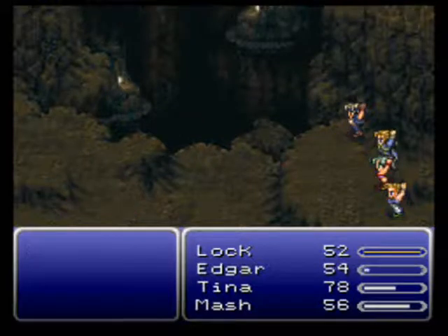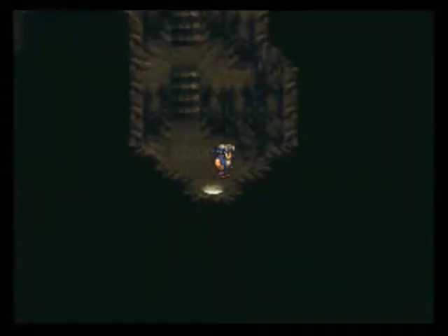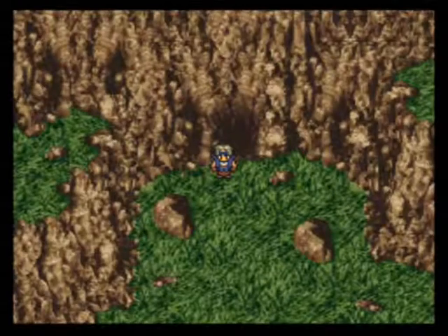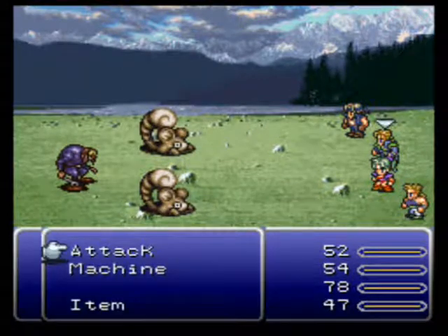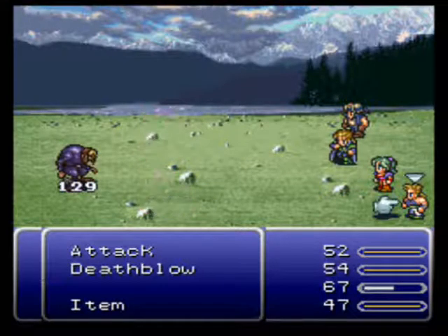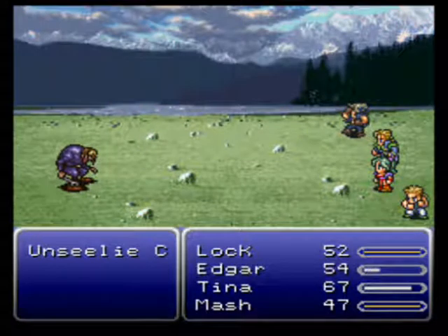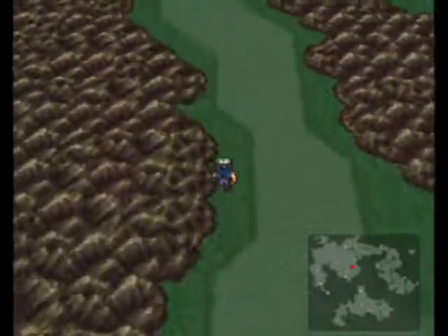Autocrossbow! 168 Gil found. Whoa, that was quick! We've seen these guys before — let's just take care of these idiots here. Autocrossbow! Uh-oh, Locke's almost dead. Alright, let's quickly get to the Returners' headquarters before we die!